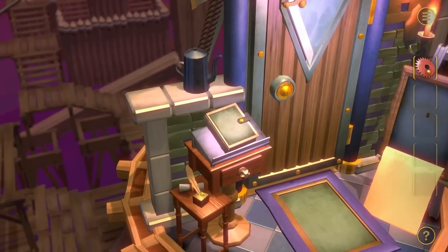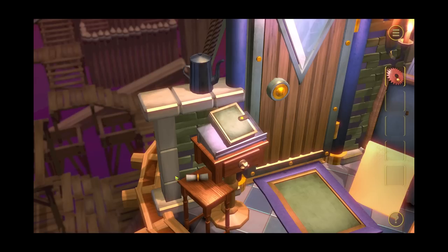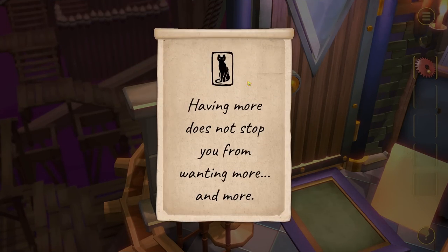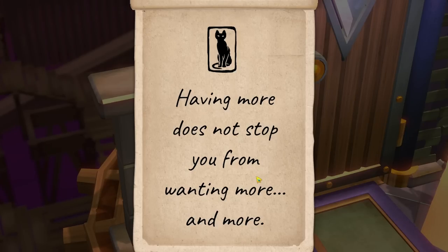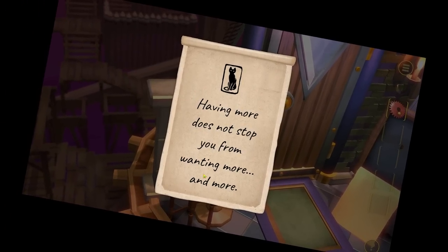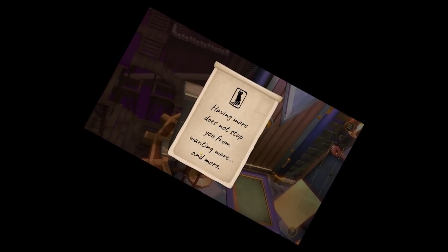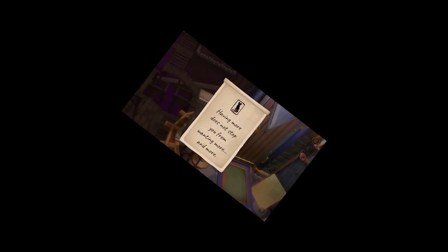Down in the bottom left, there is a desk with a feather pen. I just launched that off the table. We found a scroll from the cat. The cat tells us 'having more does not stop you from wanting more and more.' They're definitely relatable. I thought once I had a triangle, I wouldn't want more triangles, but then I just want another one, then I want to stick them together and make a truss, and then I got trusses of trusses.